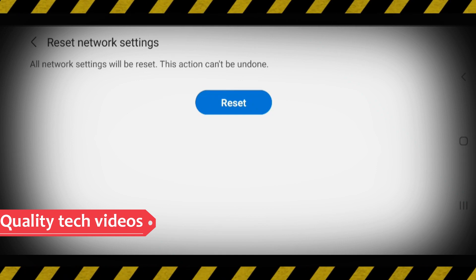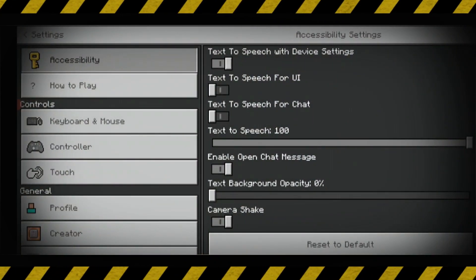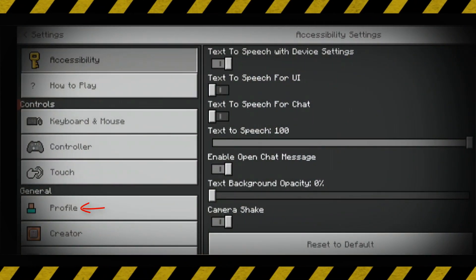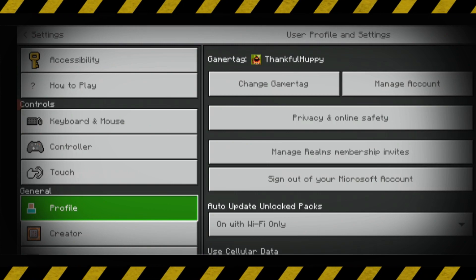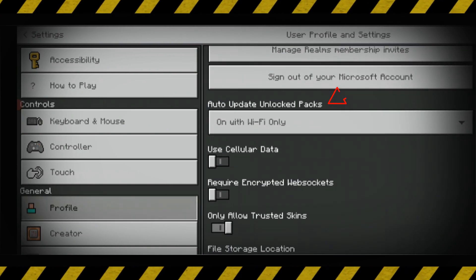Next, open the Minecraft settings. Here you can click to access profile settings and slightly scroll down. Then change the auto update unlocked packs option.